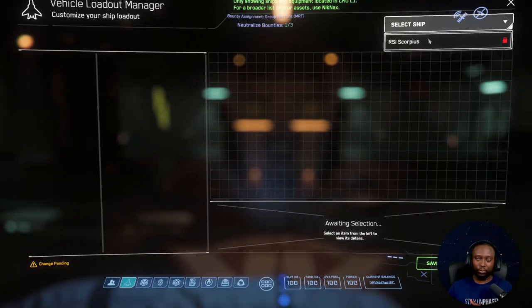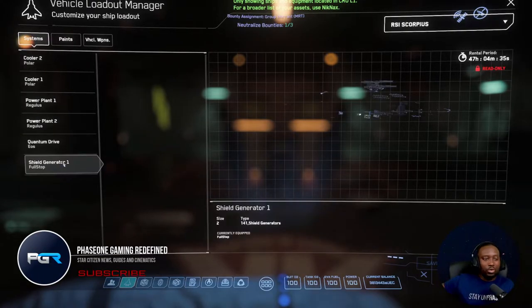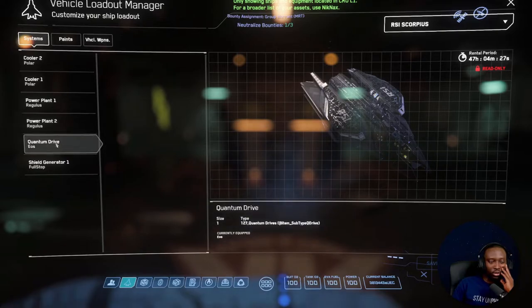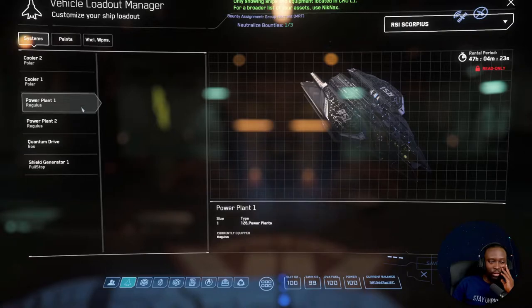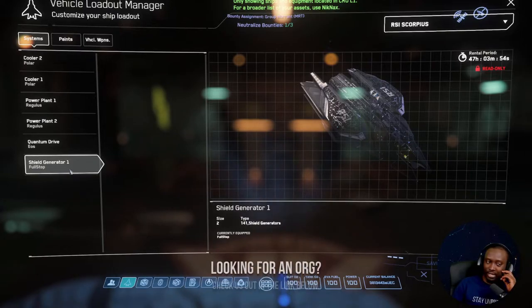We can't look at the ship yet. Okay, so it comes with a Q drive — that's a definite change — and two power plants. What's the point of two power plants? Four weapons... no, eight size threes. Okay, I get that. One size two shield generator.